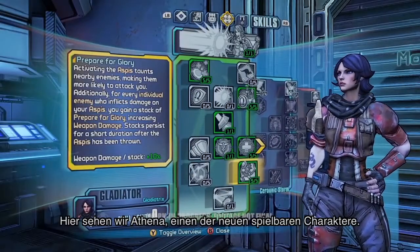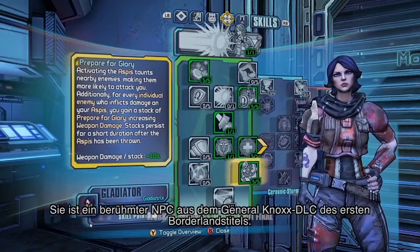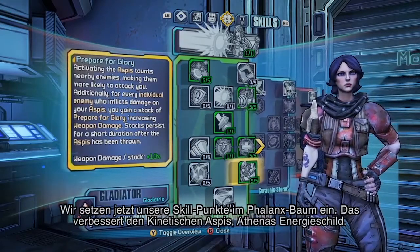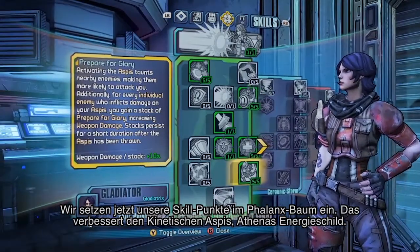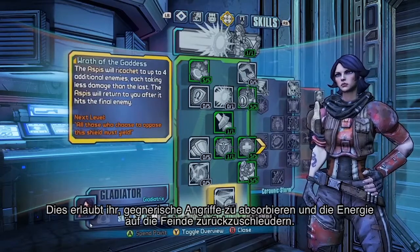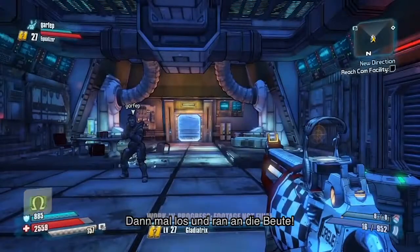Right now we're looking at Athena, who is one of the new playable characters. She's a sort of famous NPC from the Borderlands 1 DLC, the General Knox DLC. Right now we're putting our skill points into the Phalanx Tree, which enhances her Kinetic Aspis — an energy shield that allows her to absorb attacks from enemies and throw it back at them. All right, let's get looting.